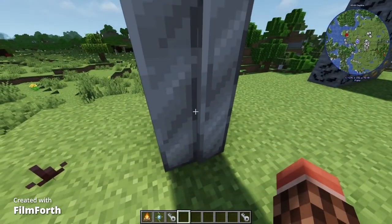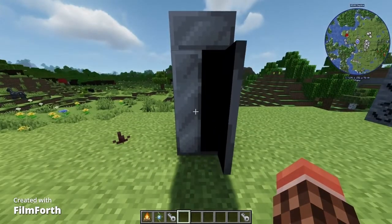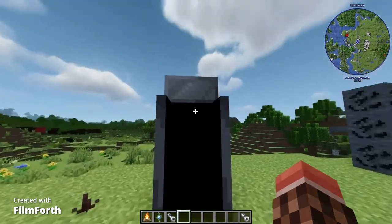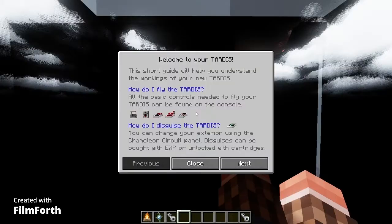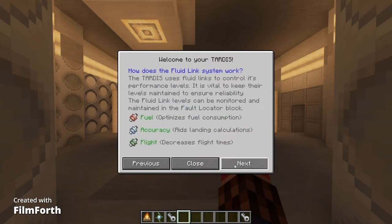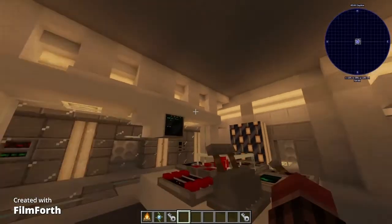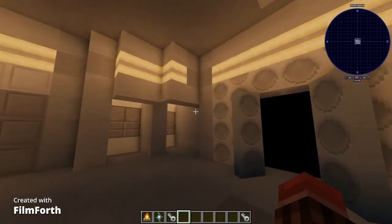It will say it's growing, and then you can open the doors by right-clicking them. If you just right-click it will only open one door, but if you right-click and then shift-right-click you can open both doors. Once you walk inside, it will give you a manual on how to fly your TARDIS, and you will have a very beautiful TARDIS.